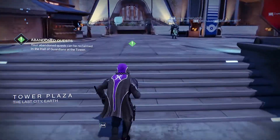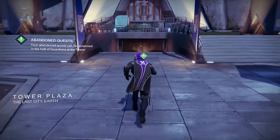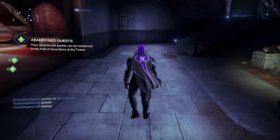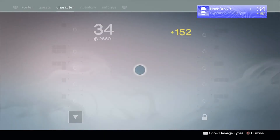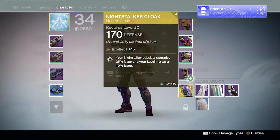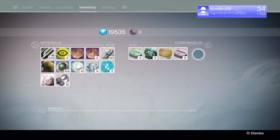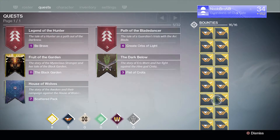Alright, here I go. I don't have anything I want to do right now. I'll start the timer — we've been here for about 20 seconds. I'll use the Focus Light and turn in all 16 bounties right away.